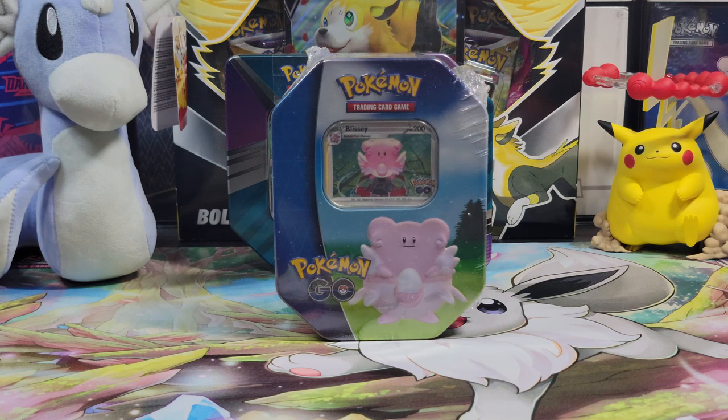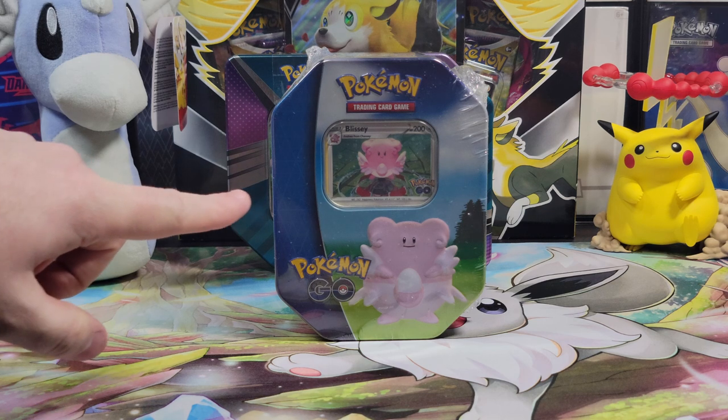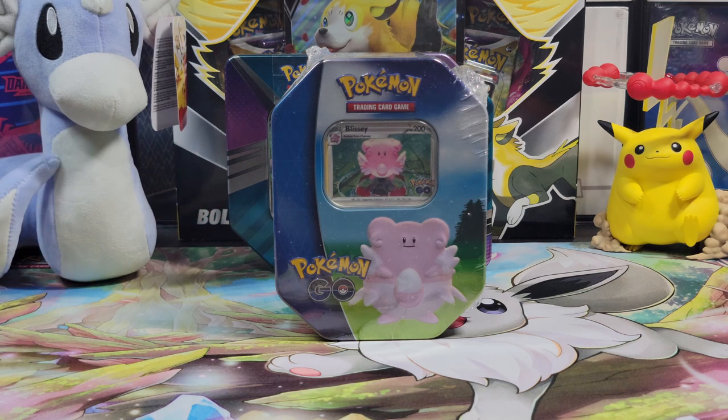We got this Pokemon Go tin with Blissey, and it comes with four packs, the special holographic Blissey, and a special holographic Pikachu too. So I think this is a pretty solid prize — a newer card, so make sure to comment on this video to get an entry.